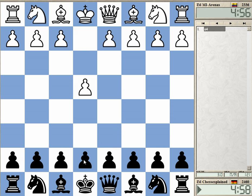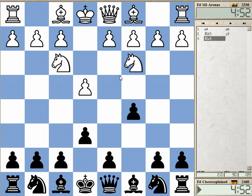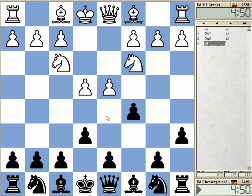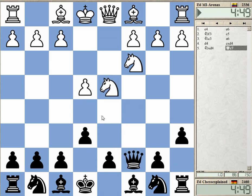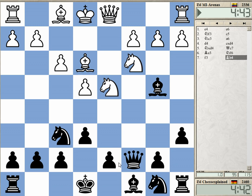Welcome to this video. Playing against an opponent from Venezuela or Colombia. We transposed back to a Sicilian — started as a French — but let's go for the Khan variation. He's maybe going for the English attack, which isn't really a good line against the Khan.